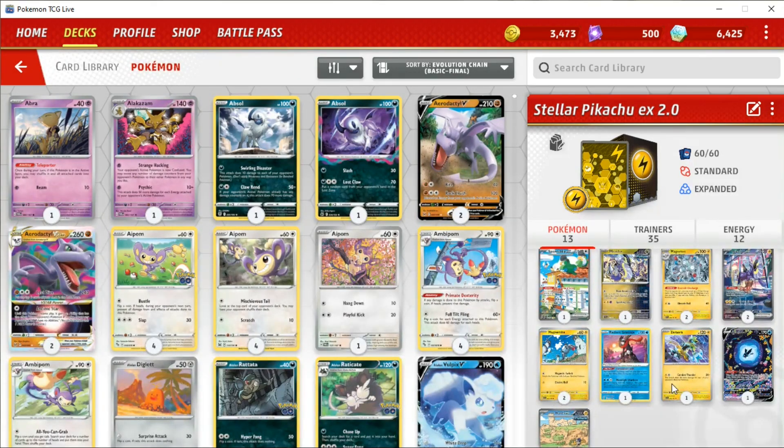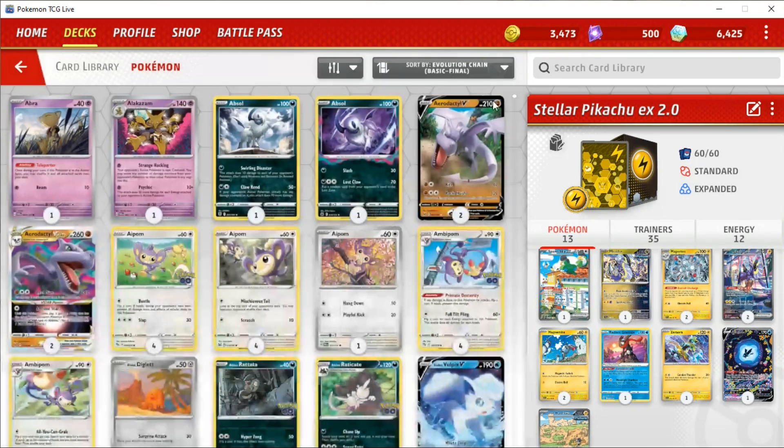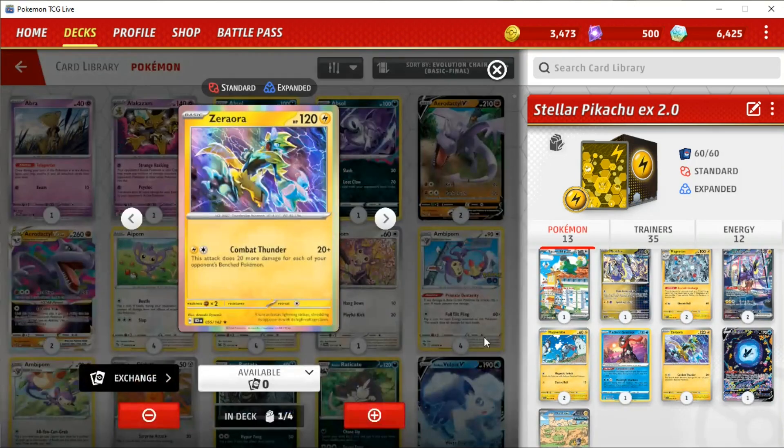Basically, what we have to do is set up a two-KO, and there's kind of a variety of ways we can do that. The most common way is to actually set up a Miraidon EX first and use Photon Blaster to do 220, because 220 plus 120 is more than enough damage. You can also use stuff like Zero Aura, which is poor man's Raikou. I do have Raikou V, don't worry. But Zero Aura just seemed like a lot of fun to try out, and I've been enjoying playing this guy.